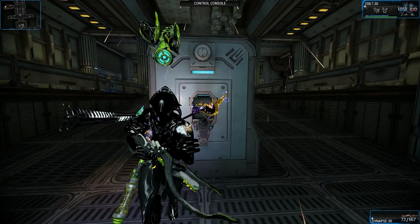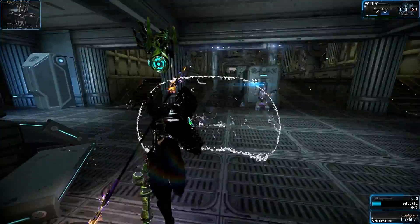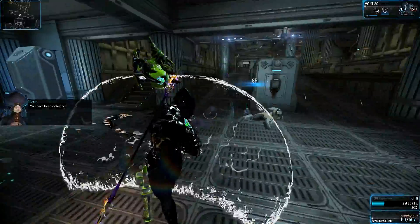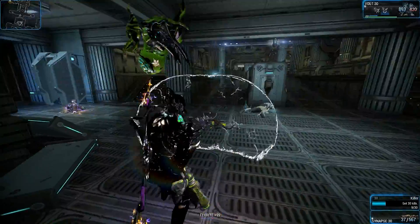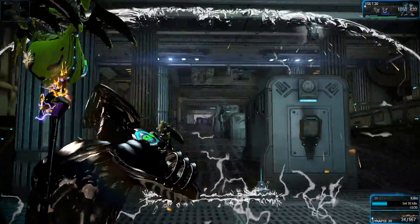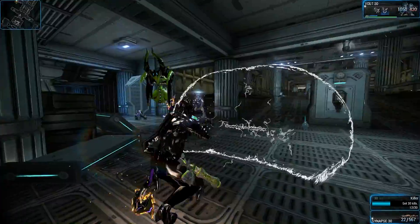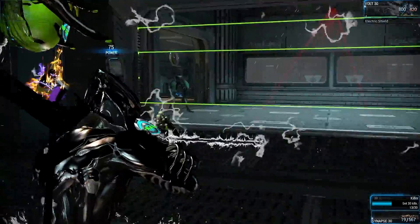What's up YouTube, it's your boy here, and today I got a quick little video of Volt and his shield with the Synapse. Basically, when you use the Synapse with his shield you get all red crits. You already get all yellow crits with this weapon if you have a few points into it, because the crit is so high on this weapon. A lot of people already know about this, that's why I didn't want to do a video — people always check Volt's shield out with continuous weapons like this.